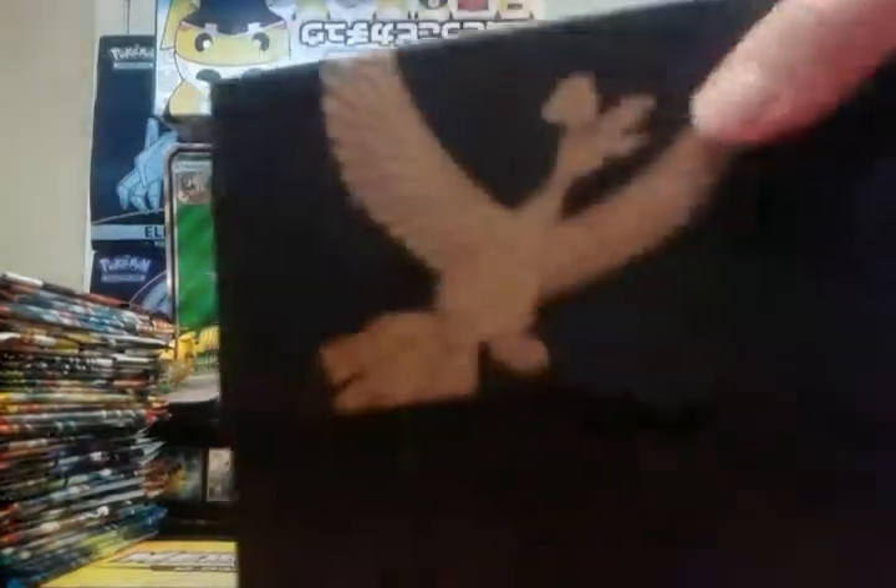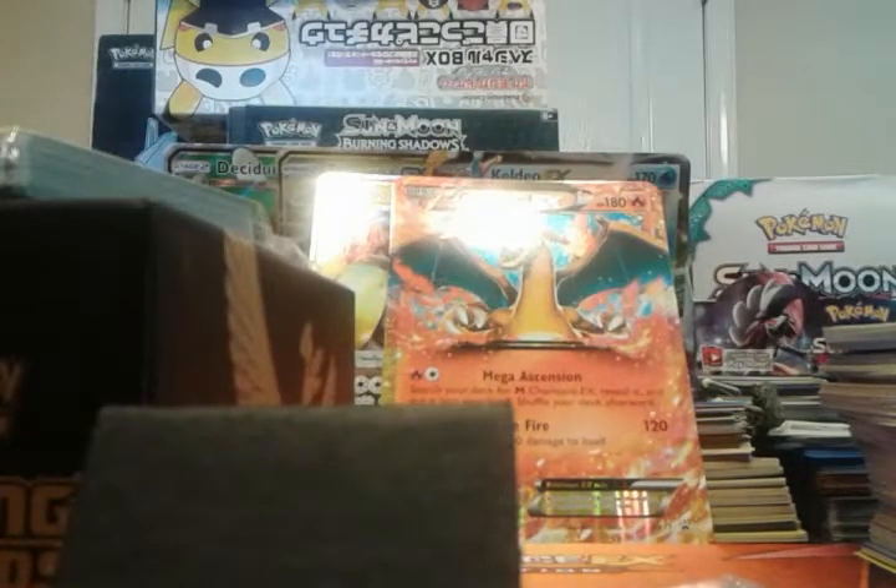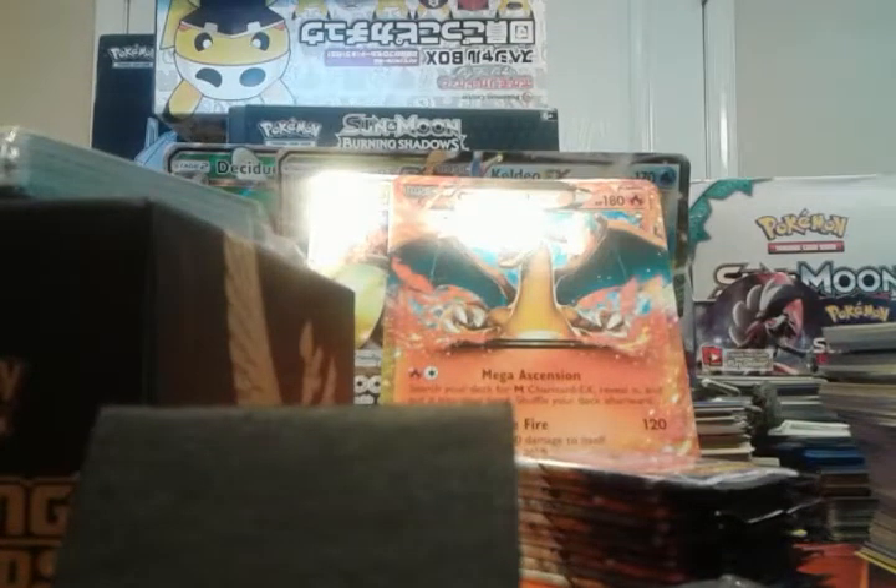This is — I thought Burning Shadows was going to be — where's the packs? Sleeves, counters, code card, some dividers. Oh, there's finally the packs, all the way in the bottom. That's weird. And then the Shining Ho-Oh was in between, completely — five on each side. That is weird. I have never opened any ETB like this one.